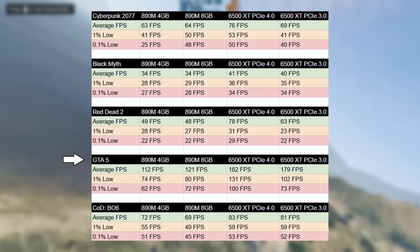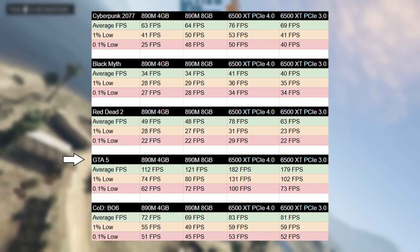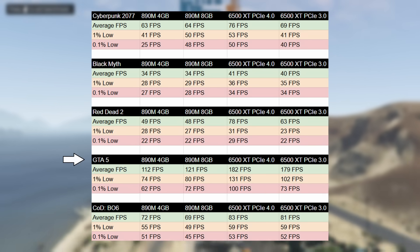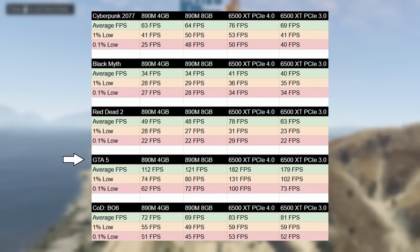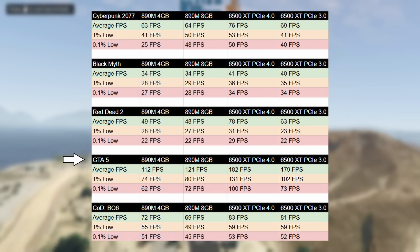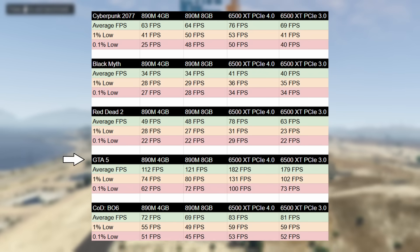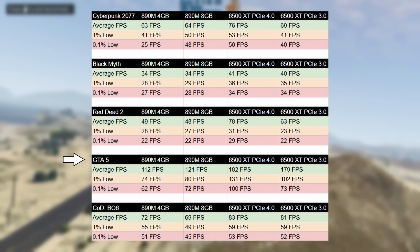In GTA 5, the 6500 XT again came out on top, and in PCIe 3 mode it wasn't much worse on average, but the percentile lows were affected. The 0.1% figure dropped to 73 in PCIe 3 mode, which was roughly the same as the 890M with 8GB of memory assigned.